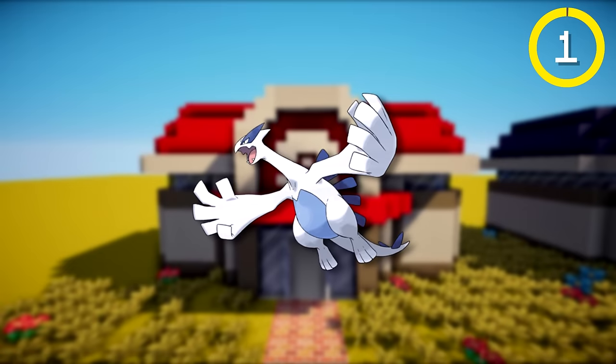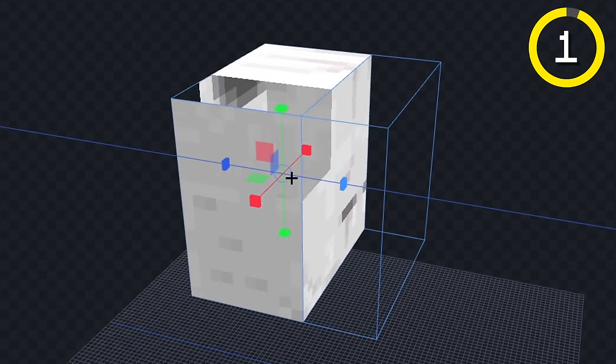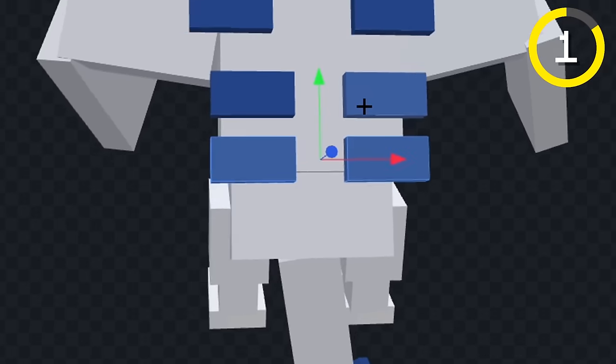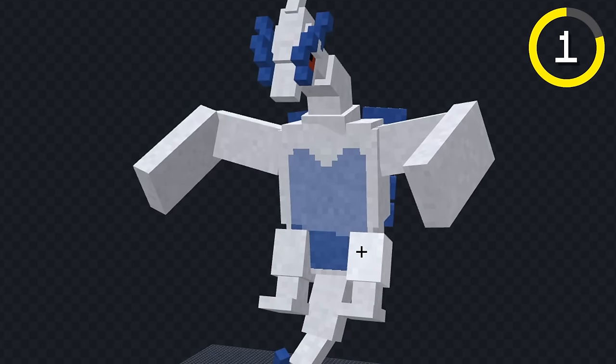I added Pokemon to Minecraft. First, I made Lugia. Let's remove his legs, and we'll make his body a lot smaller. Now, let's give him a neck. Finally, let's add the blue parts on his back, and I think that looks good. Let's see it in-game.